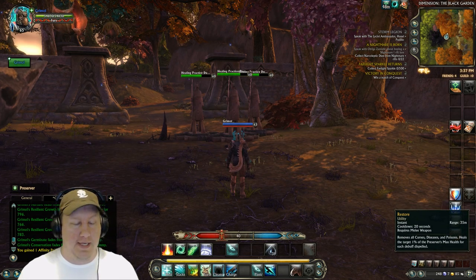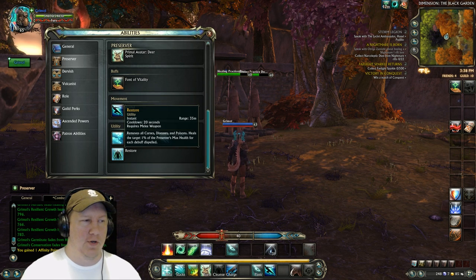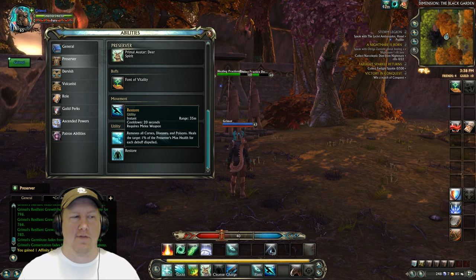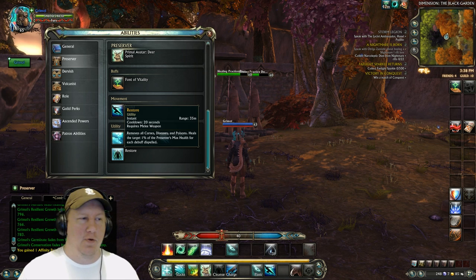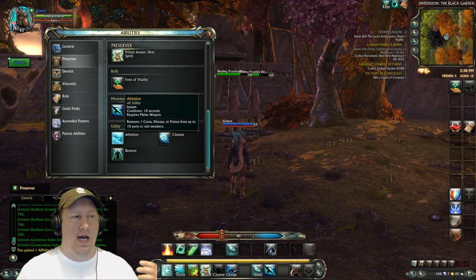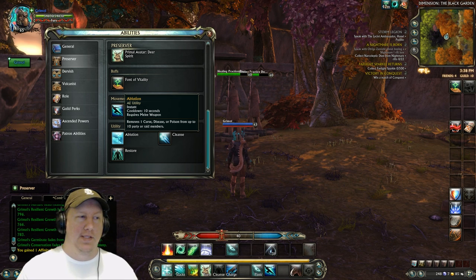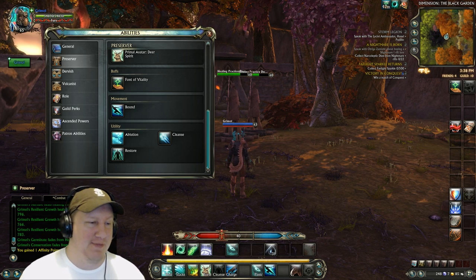You've got really powerful cleanses here. Restore removes all curses, diseases, and poisons, and heals the target for 1% of the Preserver's max health for each debuff dispelled — on a 20-second cooldown. Then there's the regular cleanse that removes one debuff, curse, or dot. And there's a cleanse that removes curses from up to 10 people. So you've got a lot of cleanses going on with this soul — it's a very good cleansing machine.